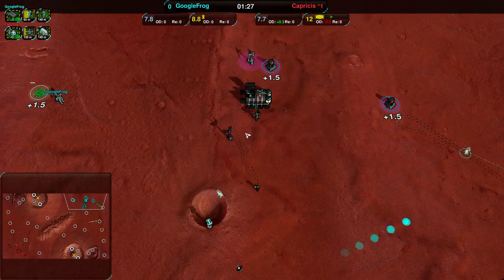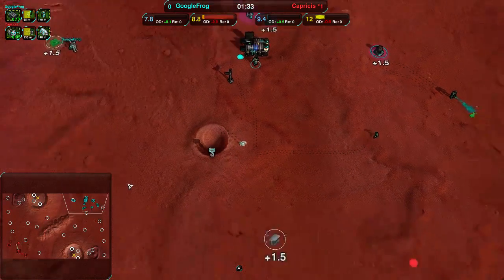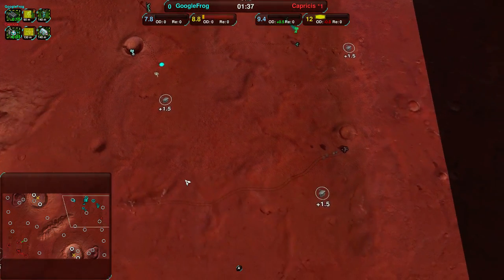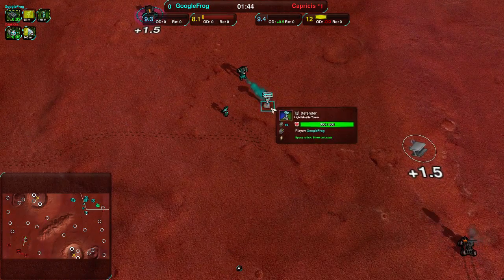It's very sparse. Googlefrog going for mass constructor — given the size of the map, that's a good idea. A bit of Clay for protection; not sure the Clay is gonna work, but alongside the Defender that should be fine.